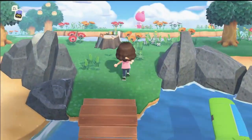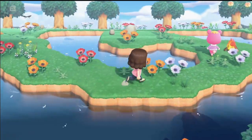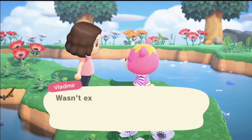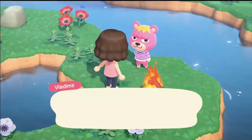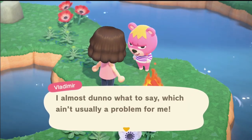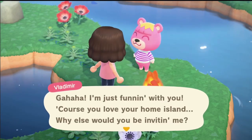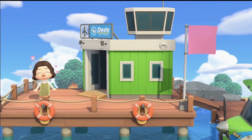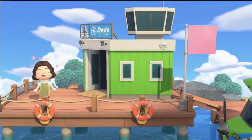I flew to the fourth ticket island and found this pink bear — I cannot even believe it, another pink villager. It's Vladimir. I really didn't want to invite him so I subconsciously walked away, and then look at what he says to me when I come back. I couldn't believe the irony. This game is so weird, but I do like him — he's pretty cute.